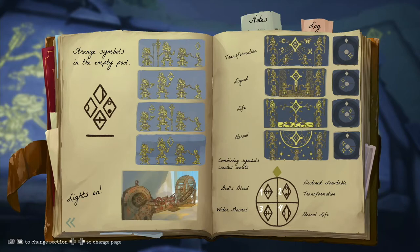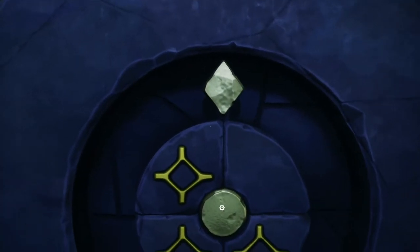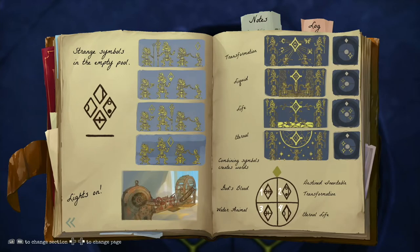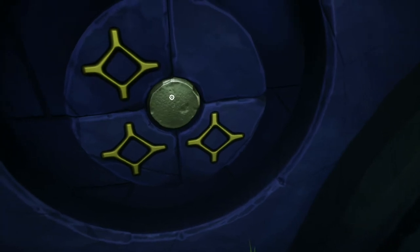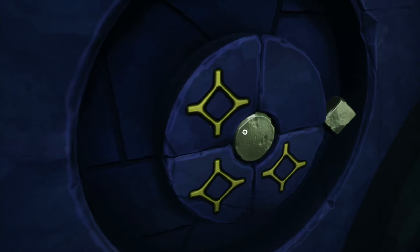Finally, the last symbol is Eternal. How many quadrants does the symbol Eternal show up in? The answer is three quadrants: one, two, and four. So we need to rotate the North Star so that the golden diamonds are in quadrants one, two, and four. Right now they are in one, three, and four, so let's rotate it. Now they are in two, three, and four — we'll rotate again.